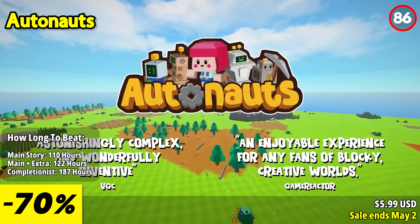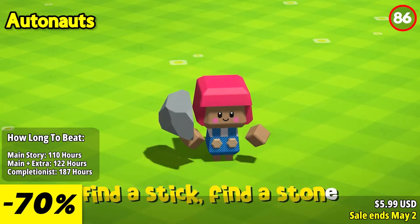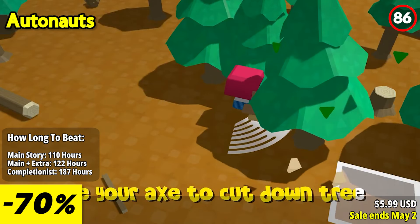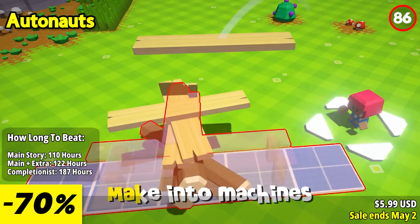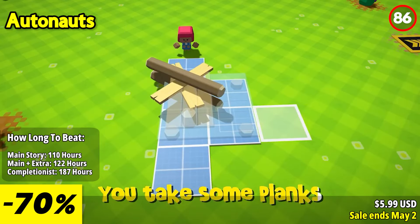Autonauts is a fun journey where your settlement-building adventure begins fresh from your spaceship. Harvest resources, craft items, and gradually construct a workforce of workerbots to assist you in your endeavors. Utilize a visual programming language to shape the artificial intelligence of your workerbots, instructing them to create and evolve your settlement into a thriving civilization.